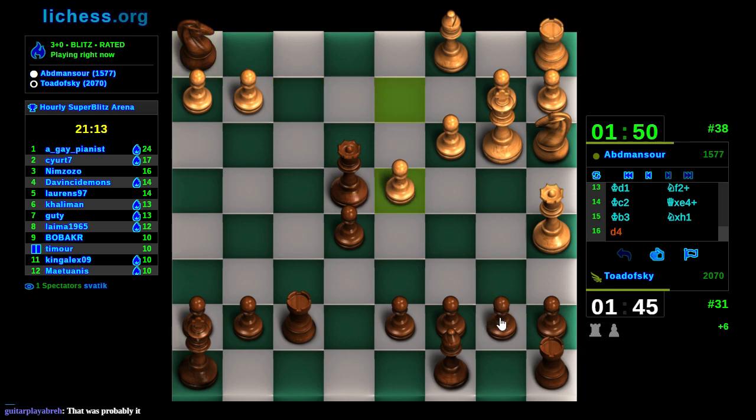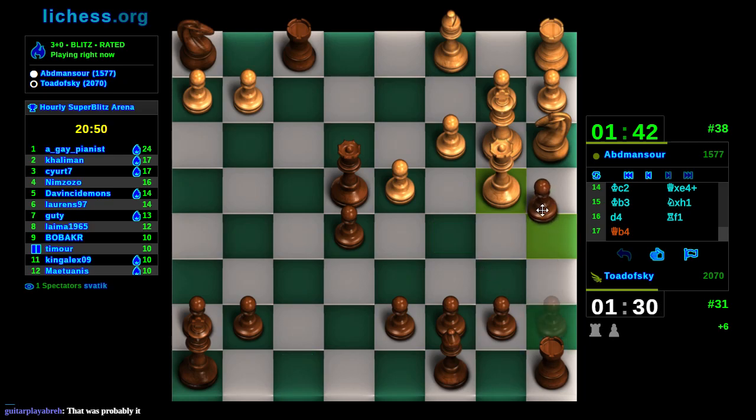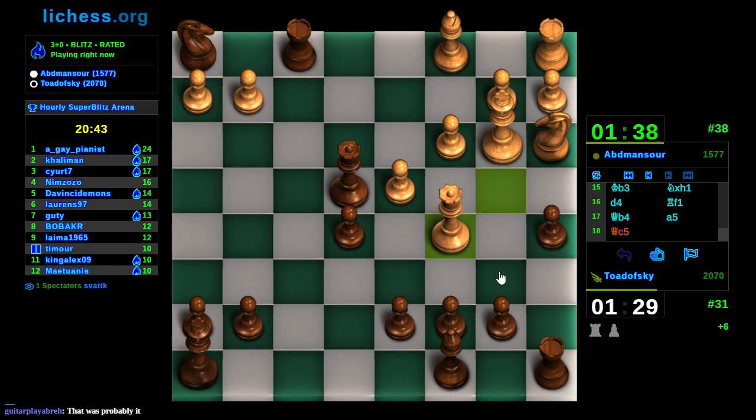Do I have a queen trapped here? That almost looks trapped. This is a free rook - so we'll take it. If I play my rook up, I'm still in some danger of a backrank mate. Like if he plays queen C5 intending queen F8, I just leave my rook here. Is he going to go for it? He saw my trap.